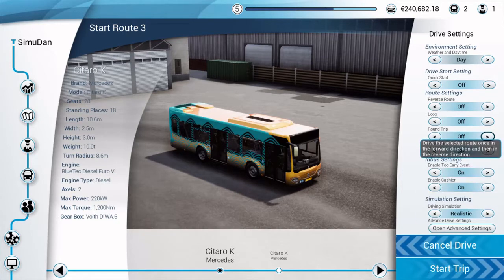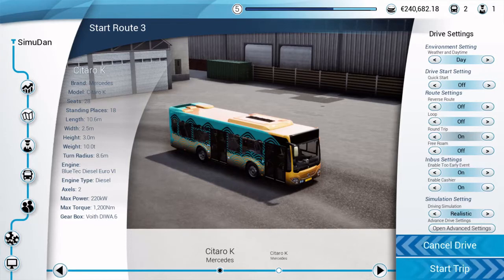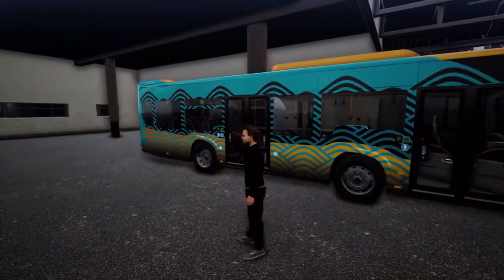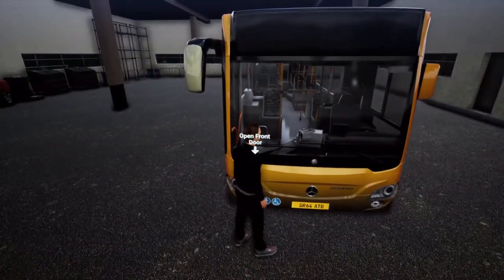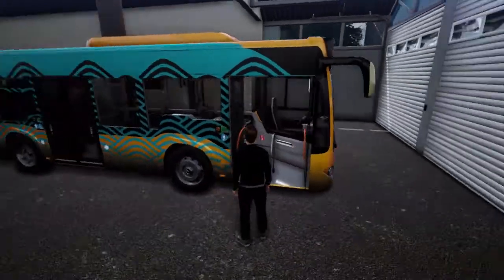We needed it in round-trip mode. We'll do a quick start from the garage so I can show you around the bus a bit. Right, start trip. So here is my bus. We unlock it and open the front door and have a look inside. It's a fairly small bus, as you can see from the outside.